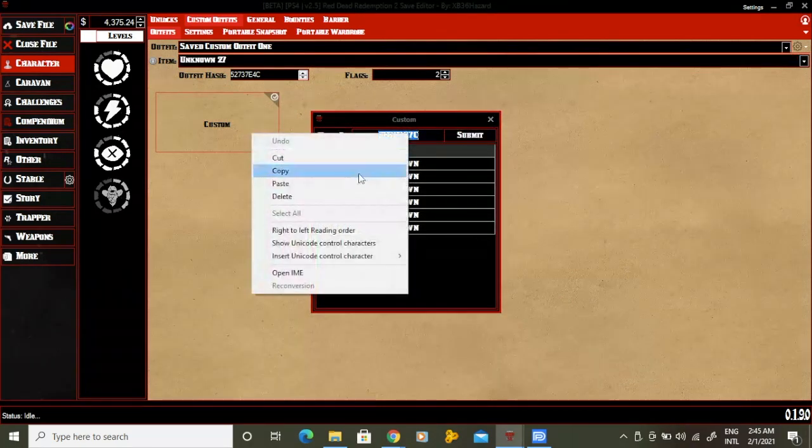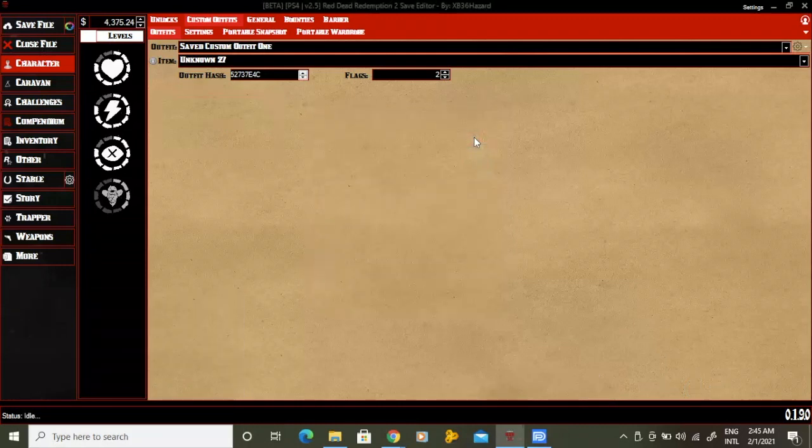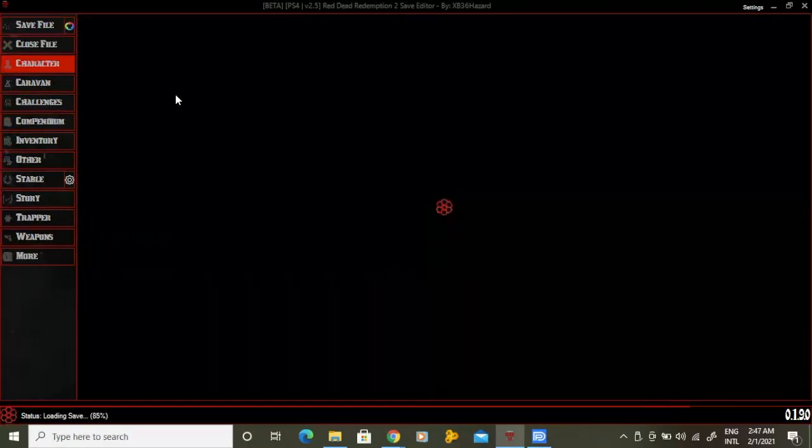All you have to do is insert an online offhand holster code. If you have nothing else to modify, all you have to do is press the save file option.